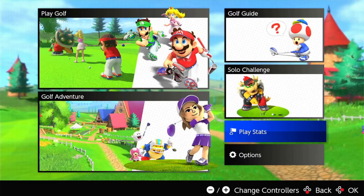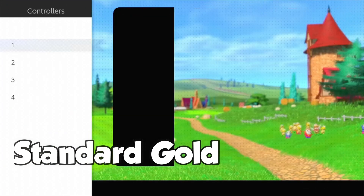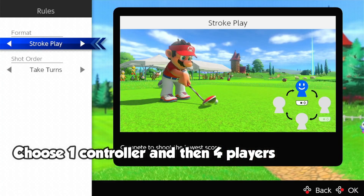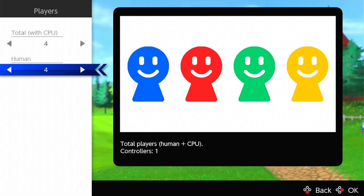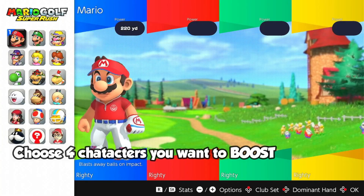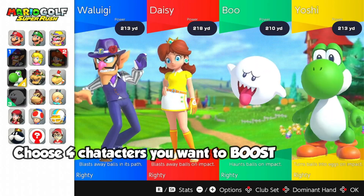It's very easy, let's get started. First of all, we go into Play Golf and do normal standard golf. We take one controller, choose Stroke Play, Take Turns, and we choose a four-player game like this.